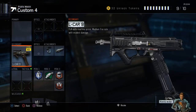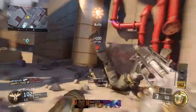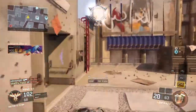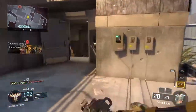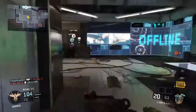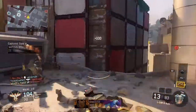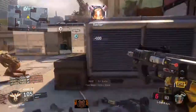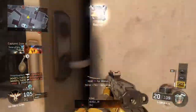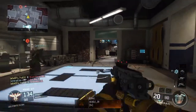At number 3 I have the Elkar. The Elkar is the most OP pistol in this game — it's basically the PDW from Black Ops 2. This gun just shreds. You might as well not even run a primary if you're going to run this gun, just put on the scavenger perk. This gun is freaking amazing.